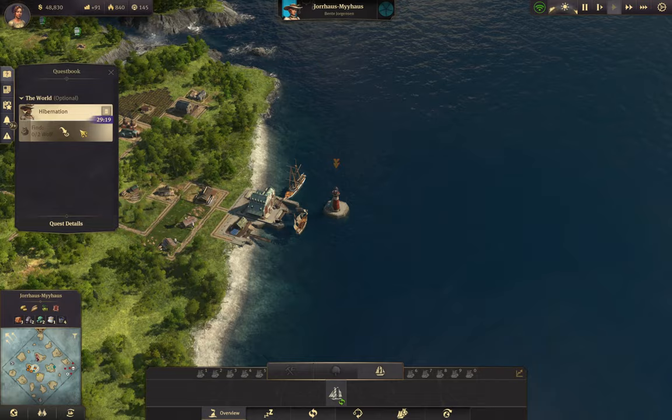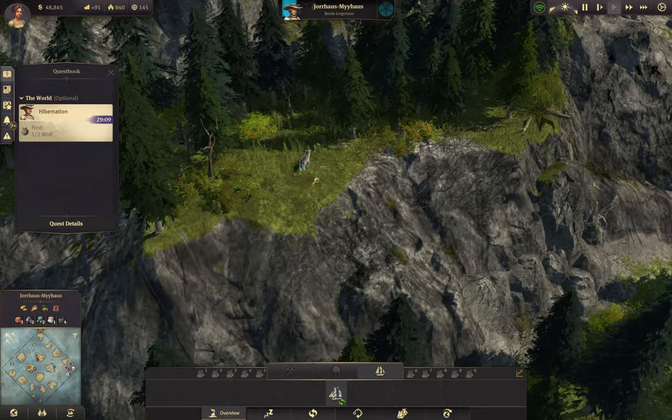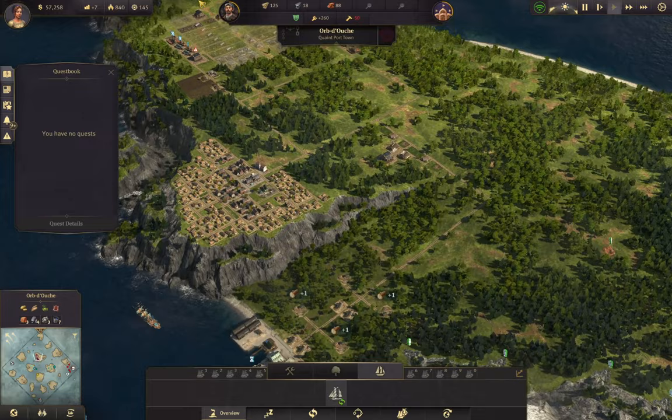Alright, wolves - I think it's wolves. Yep, there they are. Boom - are you like the monster wolf from my other island? I think you are - you are a monster wolf. It feels special doing a good thing. Oh, you just wanted to give me a reputation - I thought you were gonna give me a tiger. That's later on.